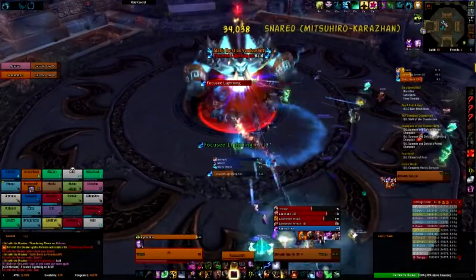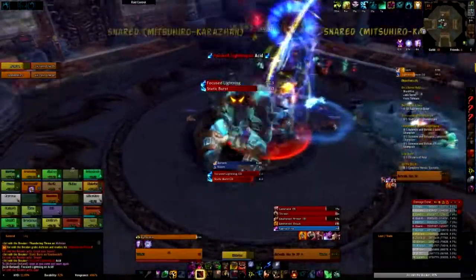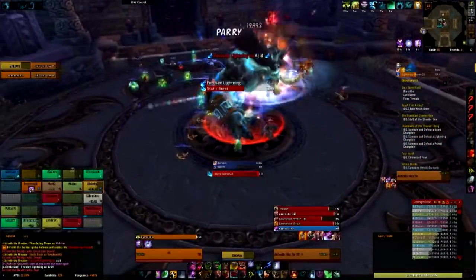Balance Power Tracker. This is my add-on for seeing where I stand with my Eclipses as a Boomkin. Though I've found it to be a bit buggy, it's still really useful.